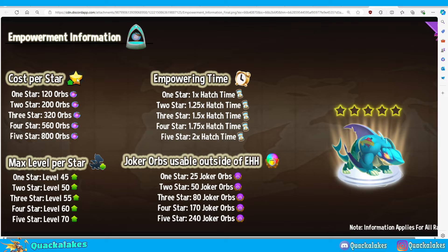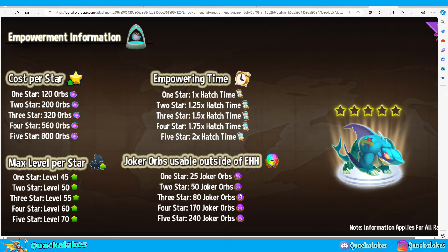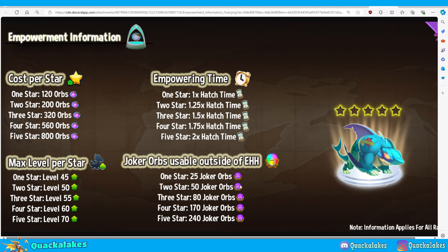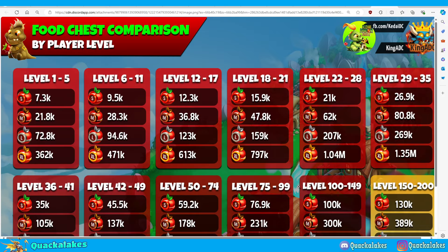Another pinned resource covers heroic empowerment quests — this one is text rather than an image. It goes through general advice on Quest 1 and Quest 2 of the heroic combat quests, which appear at the end of the Heroic Race. It covers how to complete them, what you'll need, gem costs, and cooldowns. This is usually reposted into the Discord's DC event guide section as well.